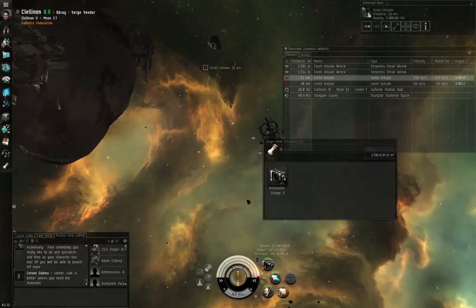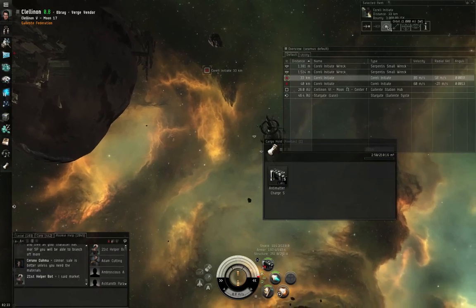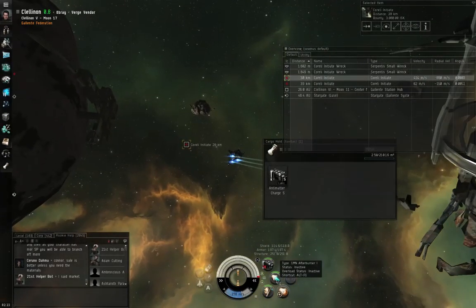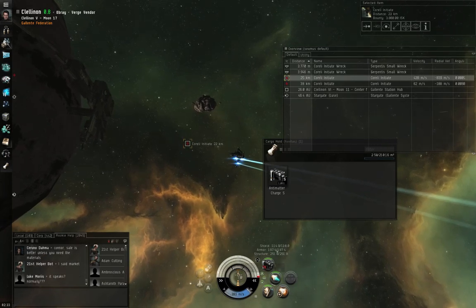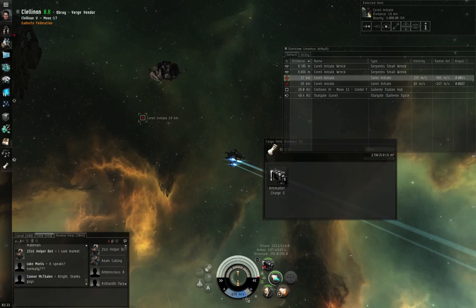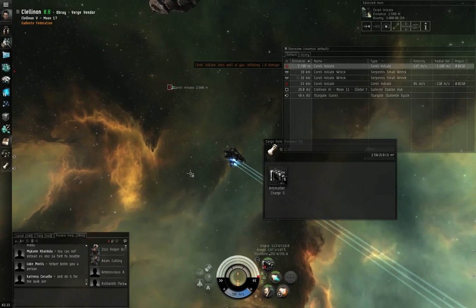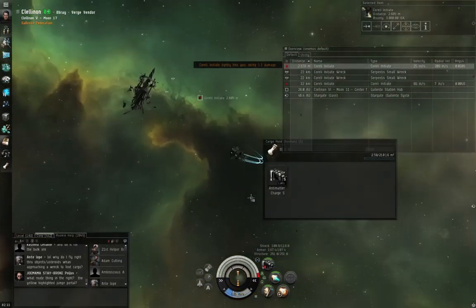I'm going to click the next Corelli Initiate. I can hit Approach or Orbit. My default orbit is 1 kilometer, so the ship tries to move around him at about 1 km. I'll click the Orbit button. I've also thrown on an afterburner — you may want to train the Afterburner skill to level 1 or 2. An afterburner uses some capacitor energy to make you go faster. I'm now moving at about 700 meters per second. I'll turn off the afterburner to avoid overshooting my target — I just wanted to use it to close the distance.